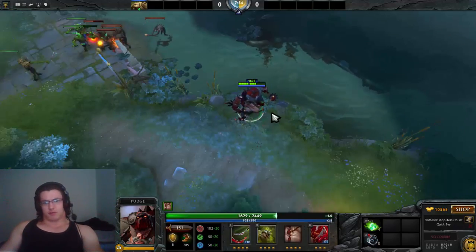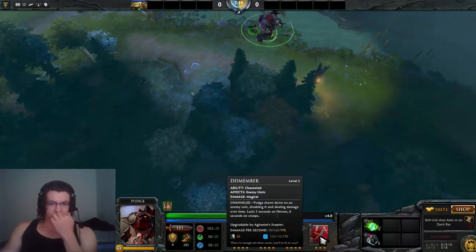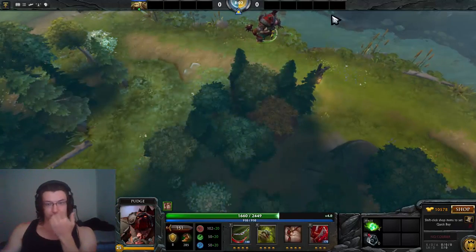Always get your ultimate as soon as possible — level it up at level 11. Don't level up Flesh Heap over the ultimate. The ultimate does a lot of damage, like 75 to 125 damage per second, which is significant.